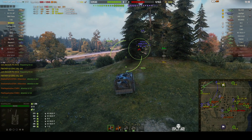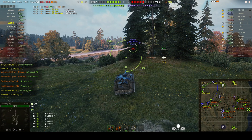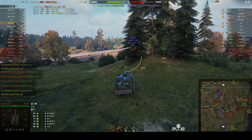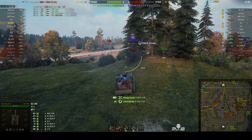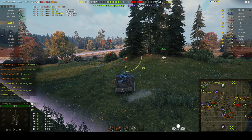It looks like he's made a YOLO run right into our lines to try and kill arty. He's gone to the place where you'd normally expect them to be and they're not there. Weewat fires a round in and gets a massive hit — 497 hit points on that 1390.